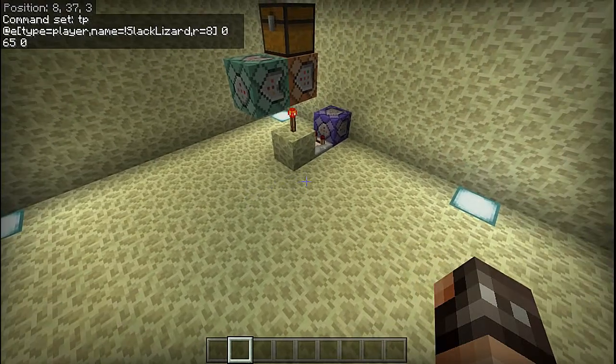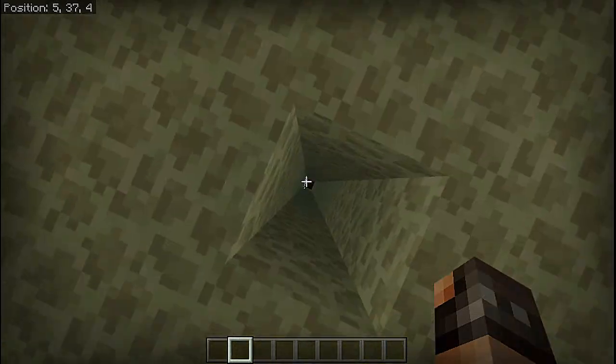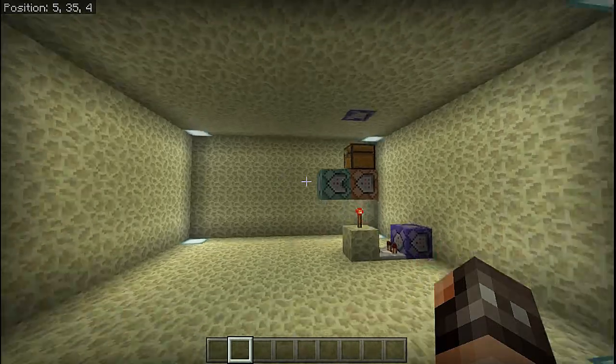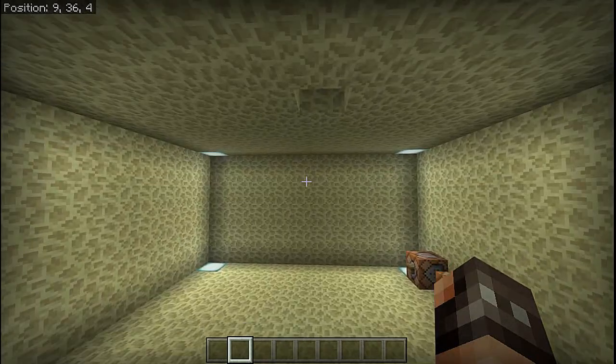Testing shows this doesn't need to be in a ticking area, so you don't have to worry about that. We chose to put this in the End underneath the portal area. You could go ahead and bedrock out the room, put barrier blocks up — whatever you want to do.